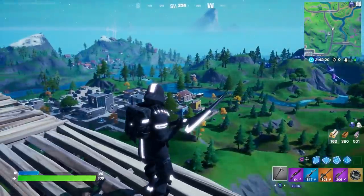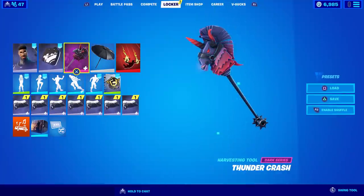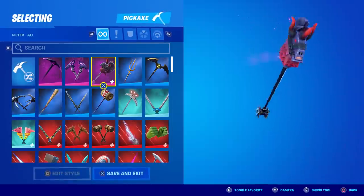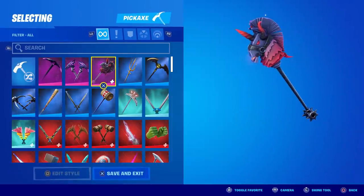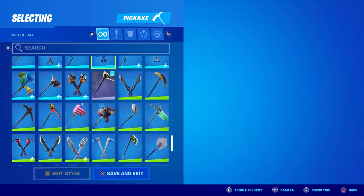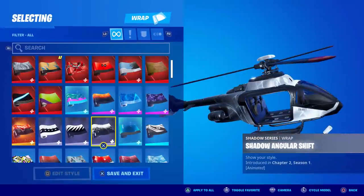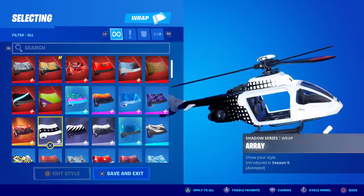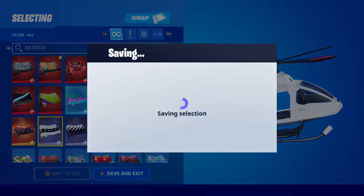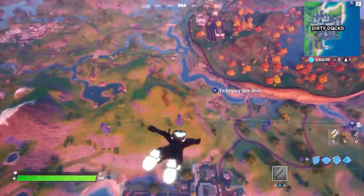Unfortunately the Night Gunner does not have a Shadow pickaxe, which is a little confusing. He has his Thunder Crash one which is reactive but doesn't fit the black and white theme. Other shadow skin pickaxes like the Shadow Strikers and Stark Splitter flow pretty nicely with him. This time I'm changing the wrap to the more white prominent one since the white sticks out way more. That's my loadout — let's check him out in game.